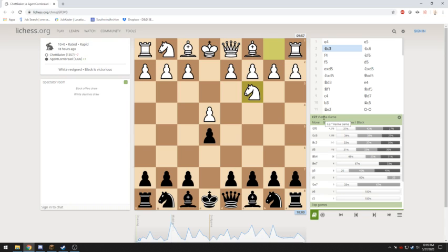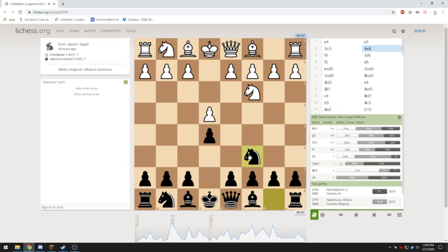LiChess says this is the Vienna game. I do not know the Vienna game or its principles. So I'm throwing out opening theory and just going to play a principled game. The principles state that I'm going to move my pieces, get them involved, and control the center. I make the next move, getting my piece involved and defending my pawn that I just pushed.